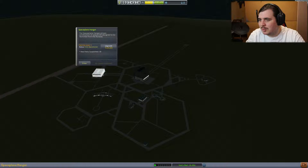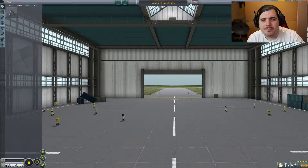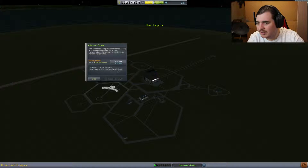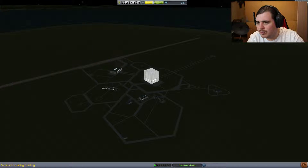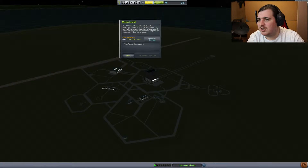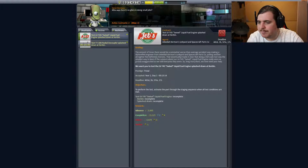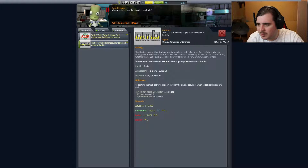Let's get into this - oh, that's the space hangar. I don't want the space hangar. Mission control. I want to do some more missions. We've got two active ones: the swivel, which did not splash down - wow, we lost a lot for that - and the radial decoupler, which also did not splash down. So let's make them splash down.